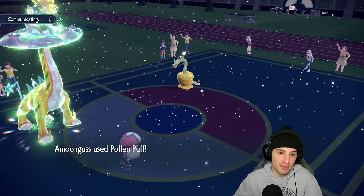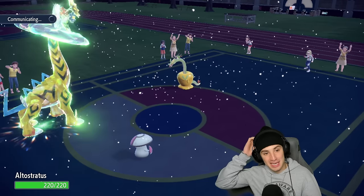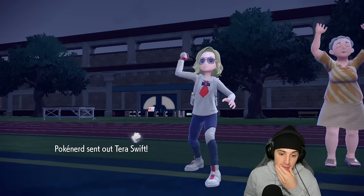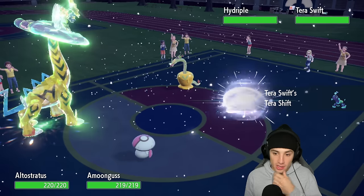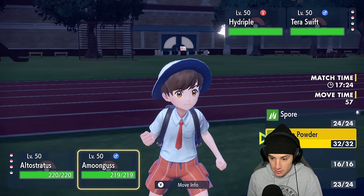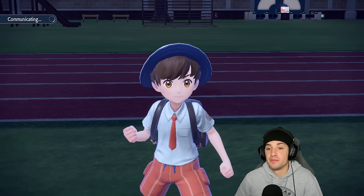Amoonguss is going for Pollen Puff on my Raging Bolt and giving it its HP back — so take that. Massive backup to full HP, 220 behind Aurora Veil and a Calm Mind boost. Depending on who they throw out I might set up another Calm Mind boost. They're going to go into this guy — I think it's an absolute must to just Protect and throw them to sleep. I don't want to deal with this thing.